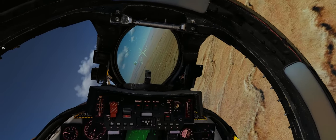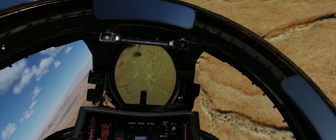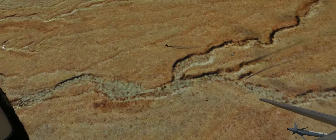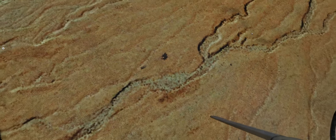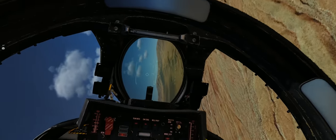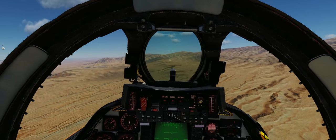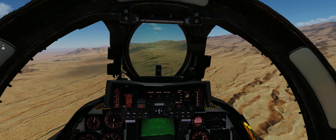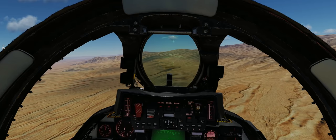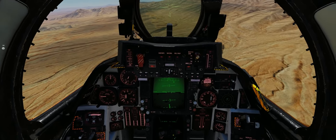Very hard right rudder there to keep the aircraft pulling around onto the F-5. Like I said, the F-14 is just like nothing else in DCS World, and I really mean that. In my opinion, a good F-14 Tomcat pilot could probably beat anyone in any other aircraft. It really comes down to the guy in the aircraft and his experience over, necessarily, the aircraft itself.